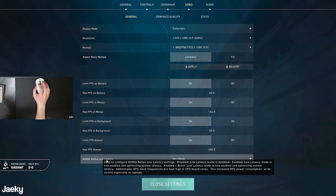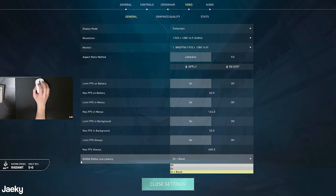For NVIDIA Reflex Low Latency, you want to make sure that you set this to 'On + Boost' if your graphics card supports it. If you don't have an NVIDIA graphics card then you're not going to have this option, but if you do have it, make sure you set it to 'On + Boost.'